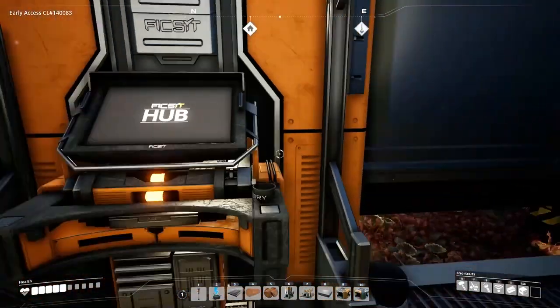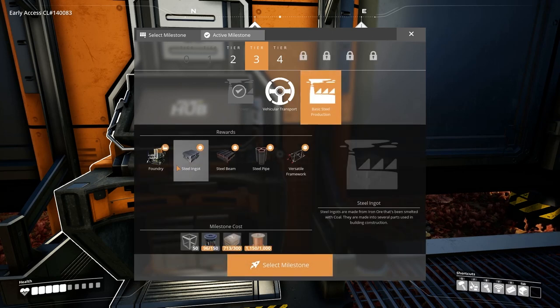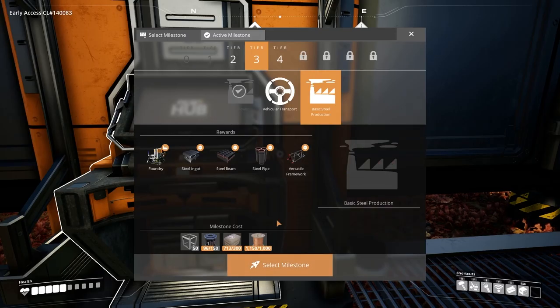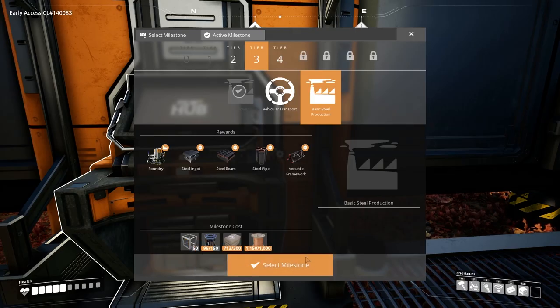First things first, let's check out what we need for steel. This is going to be our objective for unlocking today simply because I really want steel beams. I find reinforced iron plates are so difficult to produce en masse in the early stage - it just doesn't make sense compared to steel beams for the Mark 3 conveyor. So we need to produce modular frames. Now we might handcraft this or we might try and automate it really quickly.